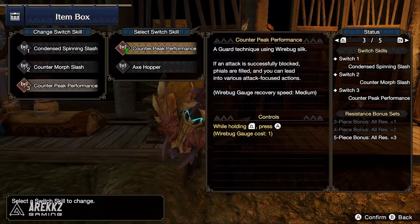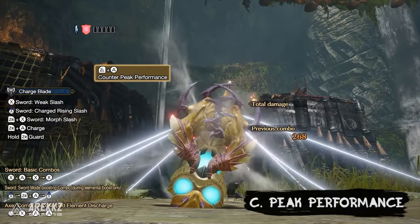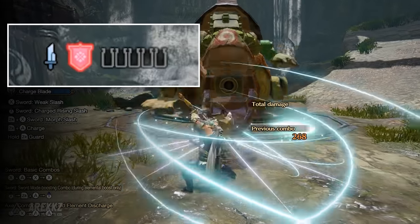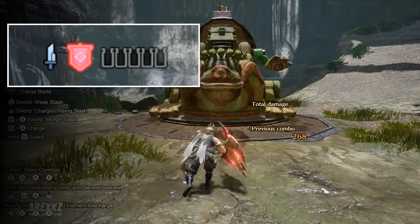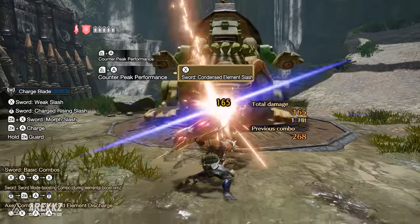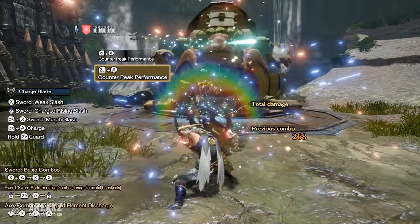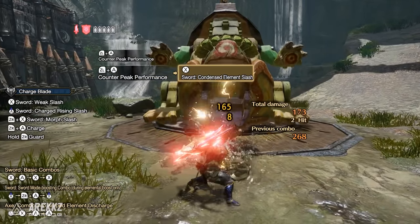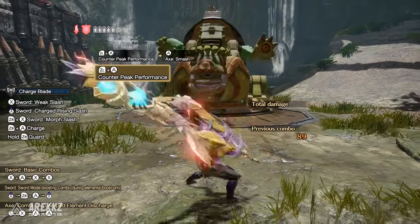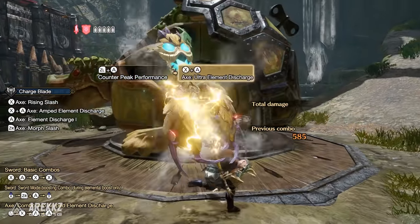Finally in your third slot you have your Silkbind moves. Your default offering is Counter Peak Performance. This costs 1 wirebug to use and has a medium recharge rate, and when activated you assume a defensive stance. If you are hit during this, a number of cool things happen. Firstly your phials are automatically filled which is huge. Much like off the back of a guard point you can also follow this into a few different options. Pressing X following this will perform either the Condensed Element Slash or the Condensed Spinning Slash, making this a very quick way to get into either mode. Just remember Condensed Element Slash requires Shield Charge to charge the sword, meanwhile Spinning Slash does not. Alternatively you can press A to switch quickly into Axe mode, or you can press X plus A for an Ultra Element Discharge.